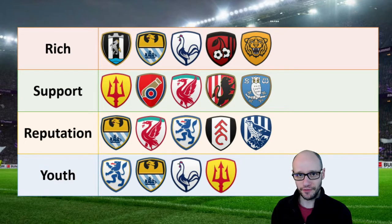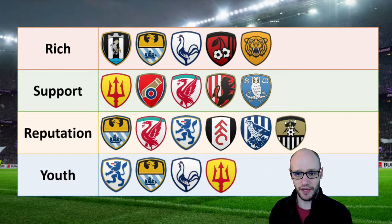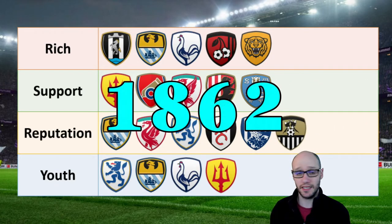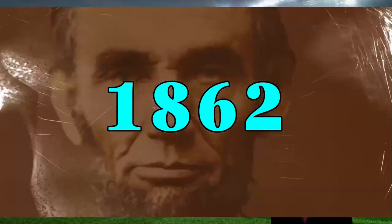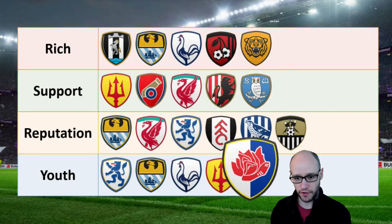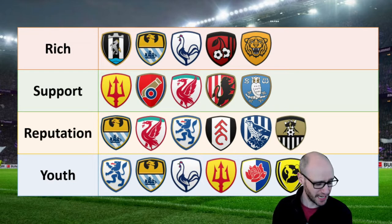Just a bit of an outsider for nostalgia purposes: you've got the oldest club in the English divisions — Notts County, founded in 1862. They're there for that reason. And then outside the Premier Division for youth, you've got Blackburn Rovers doing really well in the Championship, and Burton Albion with outstanding youth facilities. If you really want to bring through youth players, they could be really good ones to utilize.